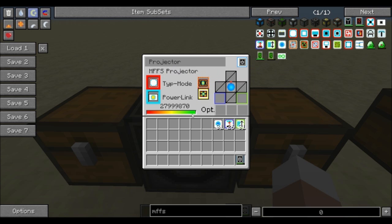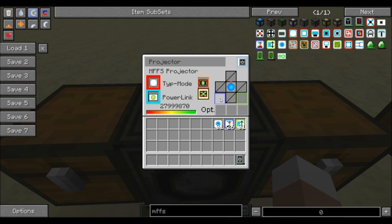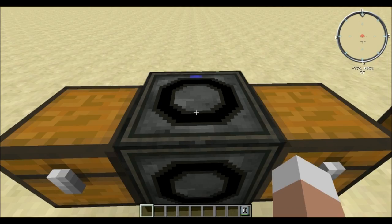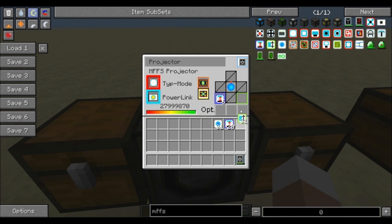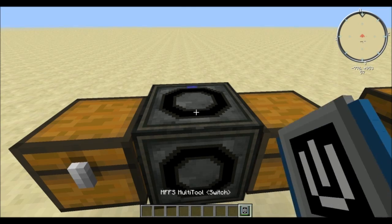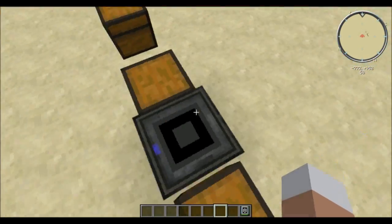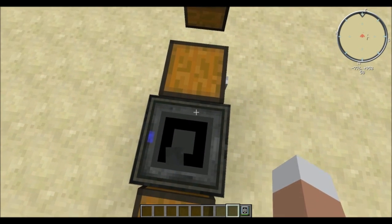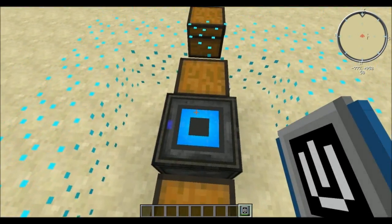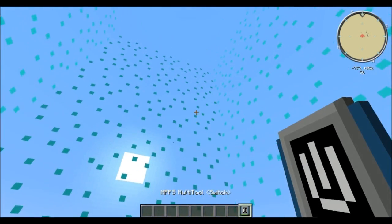The sphere module is limited to distance and strength upgrades. It creates a sphere — as much of a sphere as Minecraft can produce. The distance upgrade increases the radius for a much larger sphere. The strength upgrade curiously increases the density or thickness of the wall, and it does so inward, coming towards you. The tube force field also only has distance and strength upgrades — it's a normal tube that surrounds the projector with a wall, and strength upgrades increase the height of the tube.